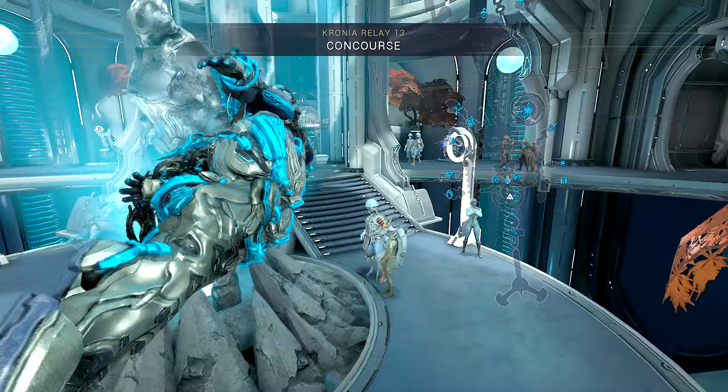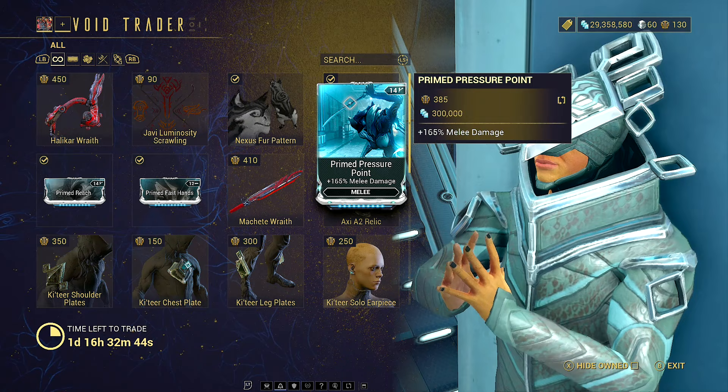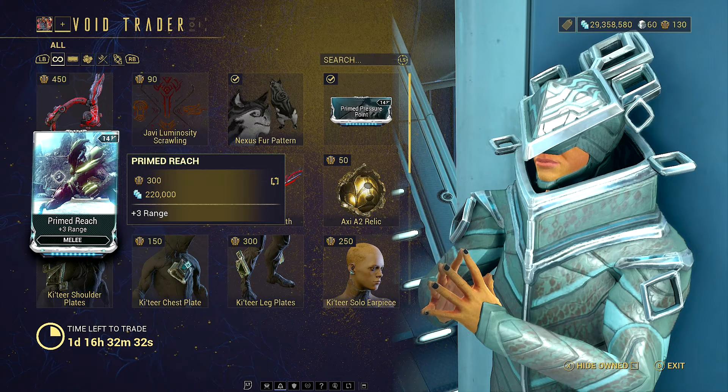It's one of my less favorite mechanics because this is random, so if you want to get the good ones you're going to have to come back every two weeks. Alternatively, when there is a valuable one in here, you could buy them in bulk and then sell them for platinum, so you can exchange the platinum for the ones you don't have — which is probably the best way to do it.